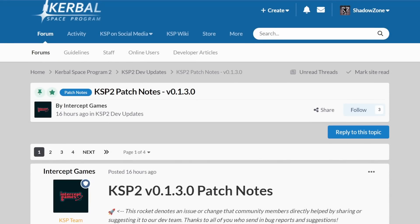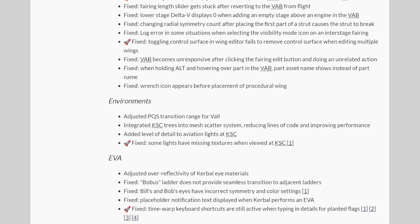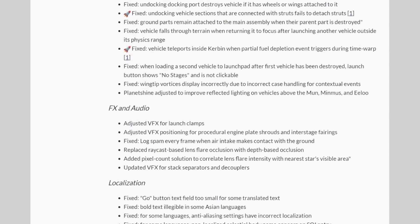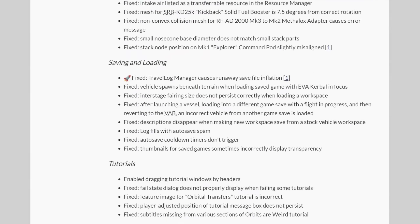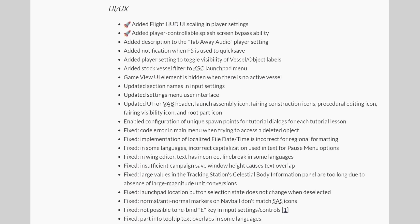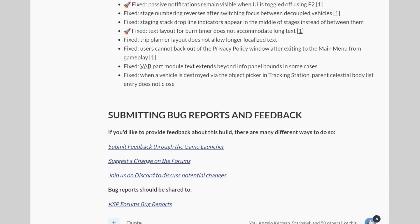Now let's look at the things that did get better with version 0.1.3 of Kerbal Space Program 2. If you really want to dive into this, I have linked the patch notes in the description below, because I'm not going to go through 165 line items. If you want that kind of thing, sit in on an accounting lecture or something.